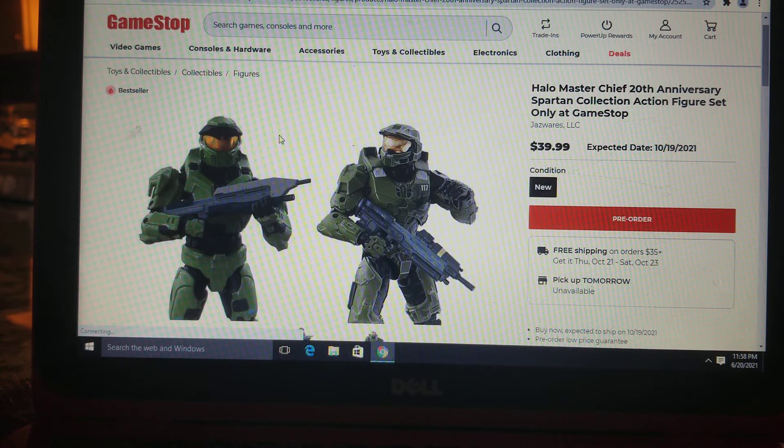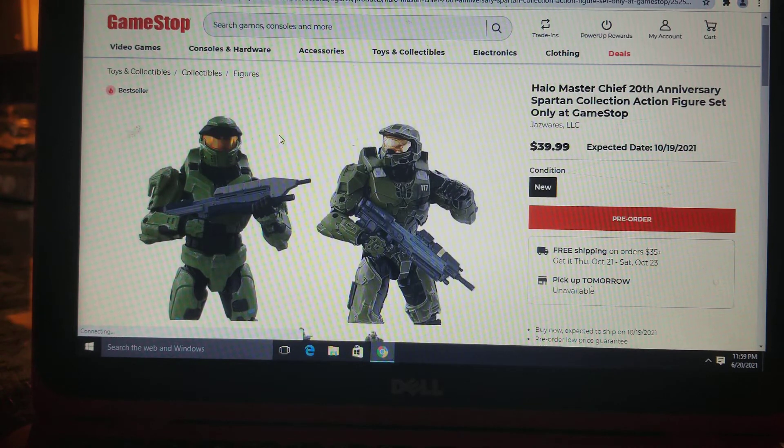I've actually been collecting the Halo Infinite Spartan Collection toy line. When I first saw them I was excited and just went and bought them all. I've got the Master Chief, Kat, the white Mark V Spartan, Emil, Jerome, and the orange Spartan with the Rocket Launcher. I also picked up the ten-dollar ones: the Master Chief, the white Spartan, and Craig the Brute — I just call him Craig.